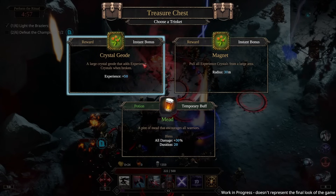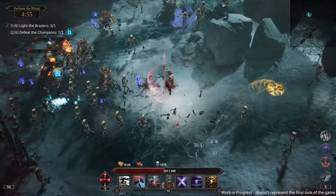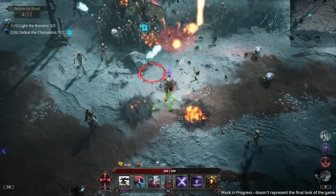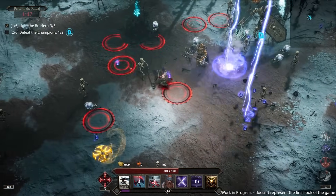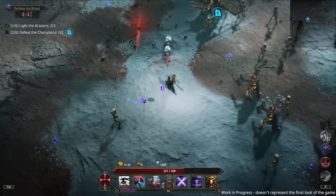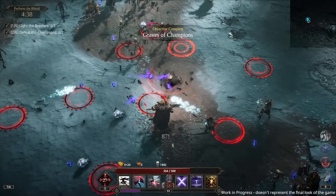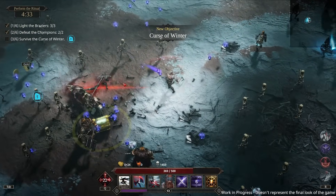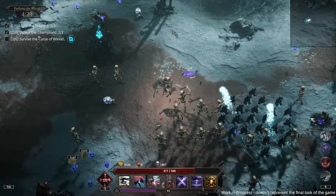50 XP is almost nothing. All damage by 30% for 20 seconds is okay. I do wonder about the balance of the chests — because if this was the release of the game I would just always take meta progression and never take anything else. New objective: curse of winter — survive the curse of winter.